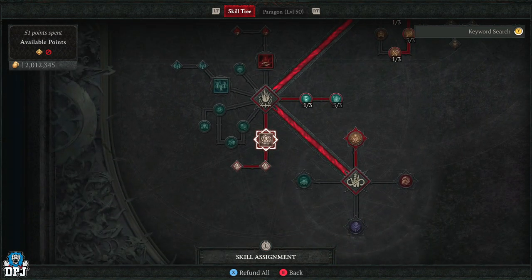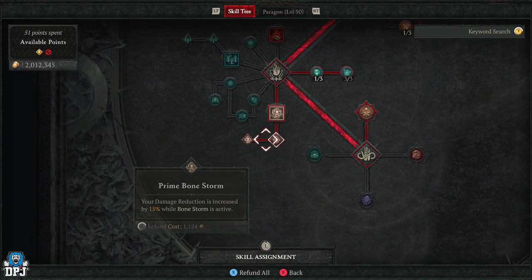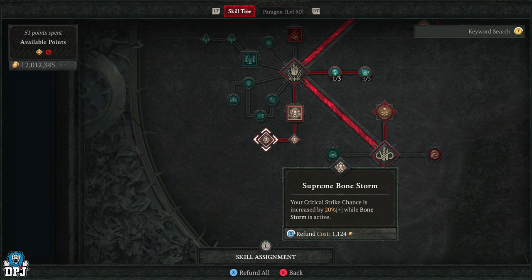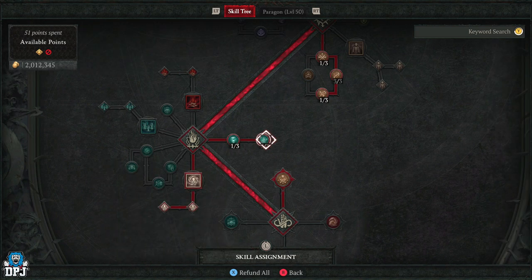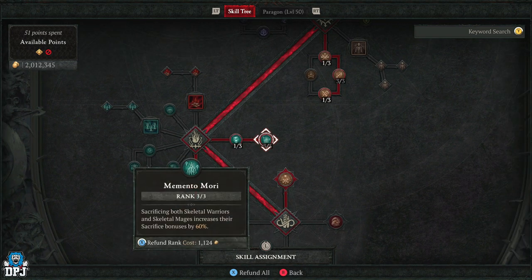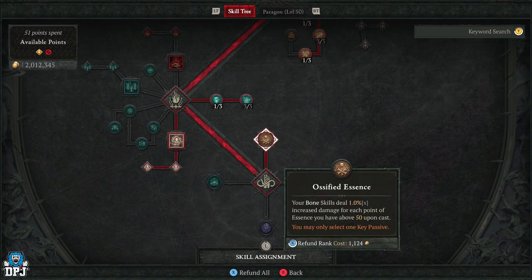Once you're down here, use Bone Storm with Prime and Supreme upgrades — your Critical Strike chance is increased by 20% while it's active, which is amazing. Put one point into Standalone for now just to get to Memento Mori and rank that up as much as you can, since we sacrifice all our minions. Then spend into Ossified Essence — this is an absolute must, no two ways about that.